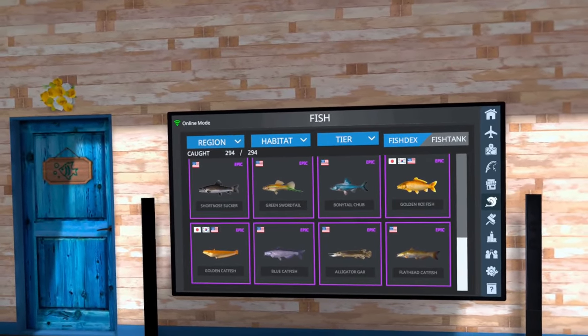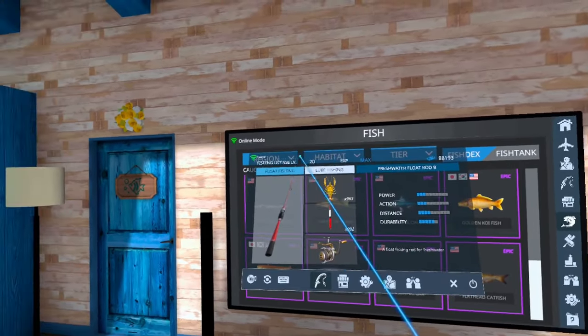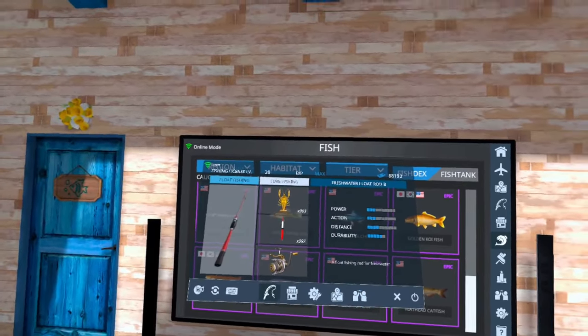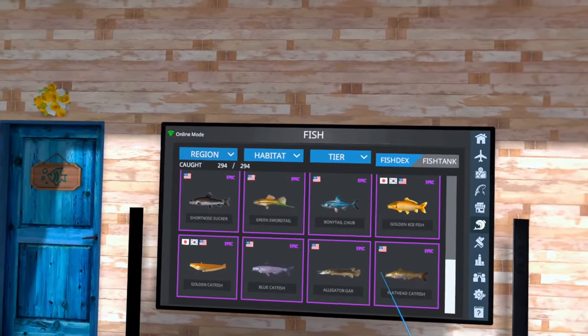Now to catch epic fish you do need to be level 20, so you can check your license level by going into your menu. You just look up at the top — fishing license level 20 — it's got to be maxed out, and then that's when you can start catching these epic fish.